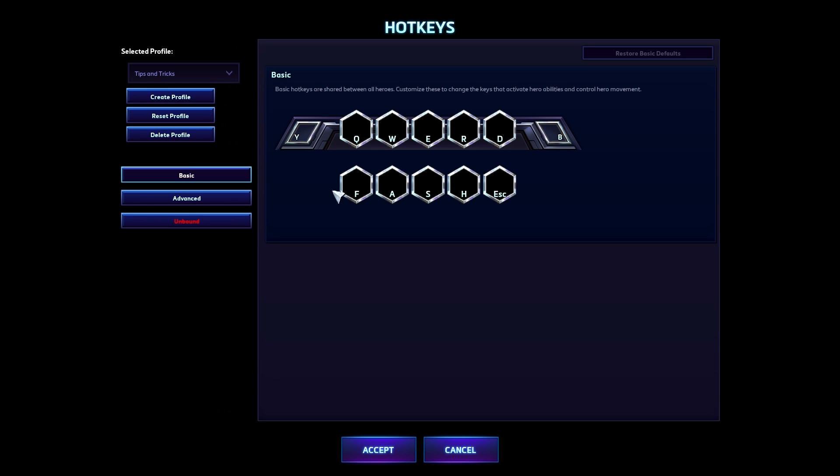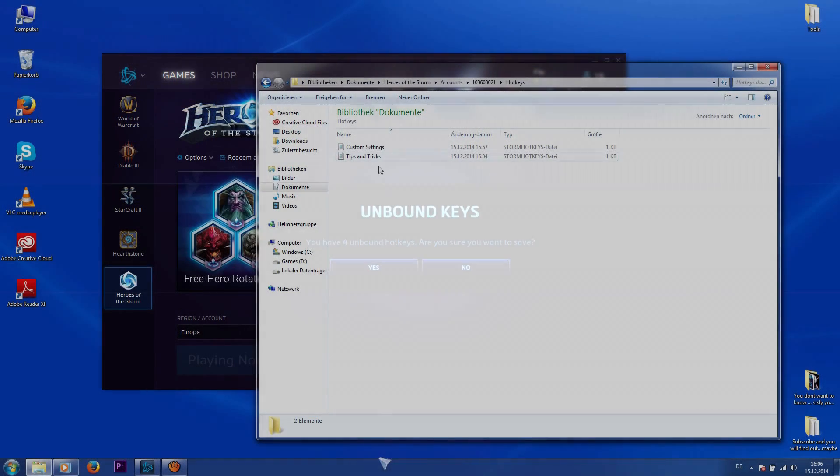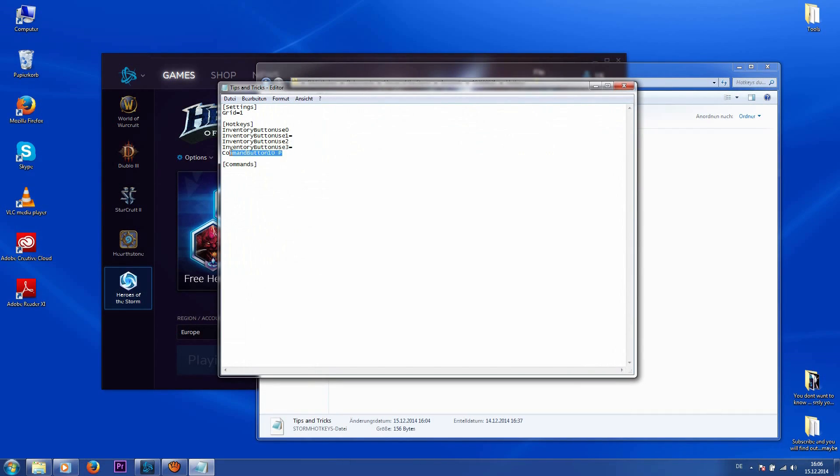The first step is to rebind the attack hotkey to something unimportant like P. Now save it and go back to the folder. Open the file and look for the hotkey you changed — in this case, Command Button 10. If you have found it, delete the letter P and replace it with whatever you like.